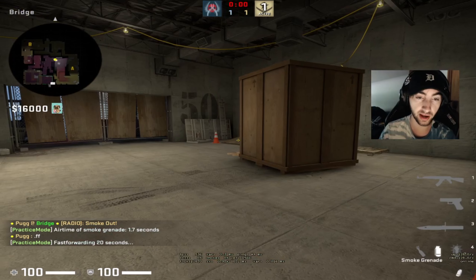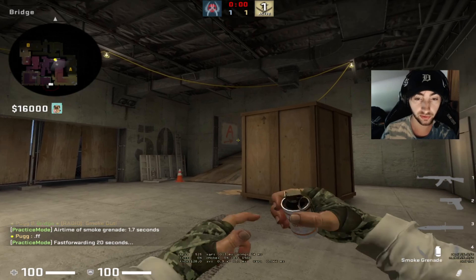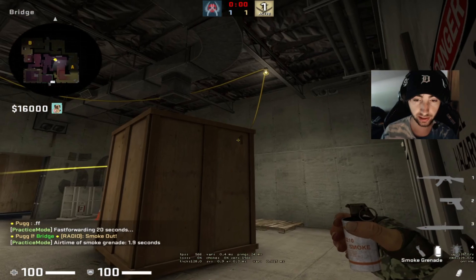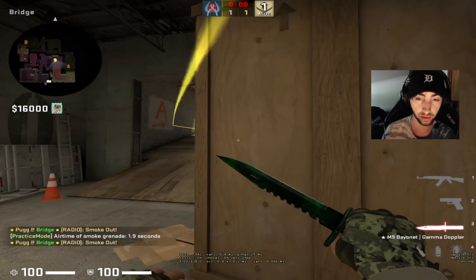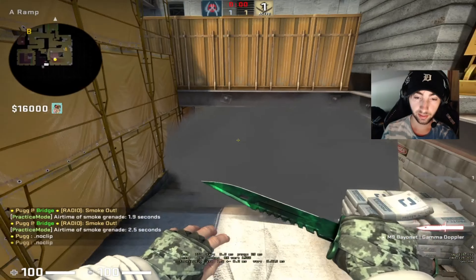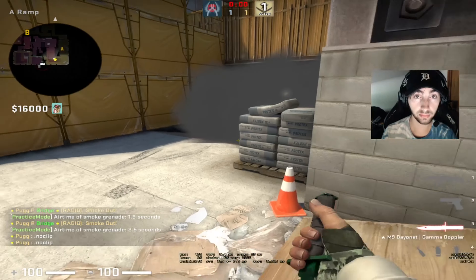Last is just a standard lyric smoke. This is a little bit out of the meta and I think teams know how to play against this, but you can just run through it like this where it lines up the ramp. Or you can get into this corner right here, aim to the left of this arrow, and throw. Either way, this will give you a lyric smoke on the ramp. Teams will have to spam or respect it — that's kind of the meta now.